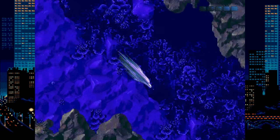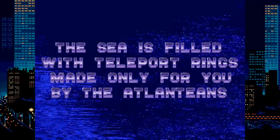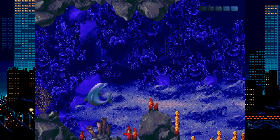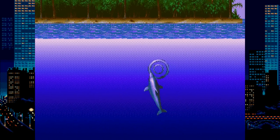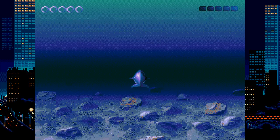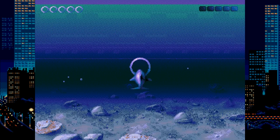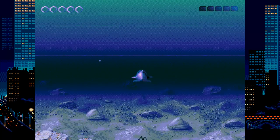Ecco: The Tides of Time uses the same assets and gameplay, but somewhat improves on the level design. Now you have the opposite problem — levels are wide open and it's hard to figure out where you should go. You use these rings to teleport, but then you go to a different game mode where you need to swim through more rings, but you can shoot them? And if you shoot or miss too many rings, you lose. I don't know what's going on in this game. These two Ecco games are not ones you can just pick up and play, that's for sure.